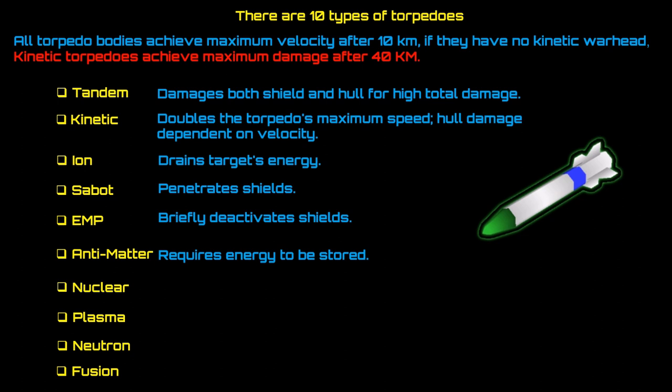Now getting into the different torpedo types. There are 10 different types of torpedoes — these are basically the warheads that sit on the torpedo. All torpedo bodies achieve maximum velocity after 10 kilometers. Keep that in mind when you're in combat — once you get past that 10-kilometer range, that's when torpedoes really work well for you.